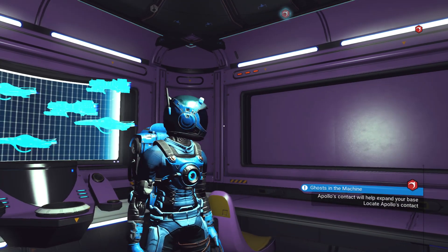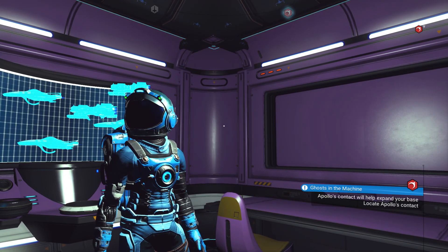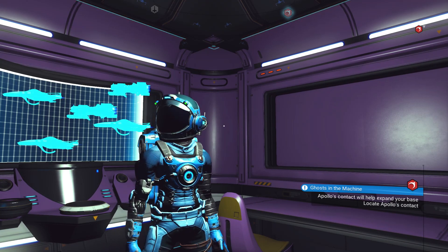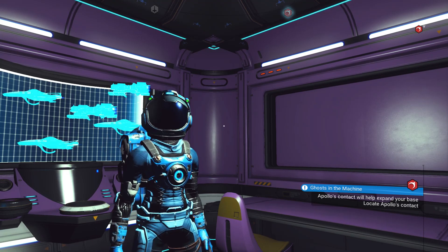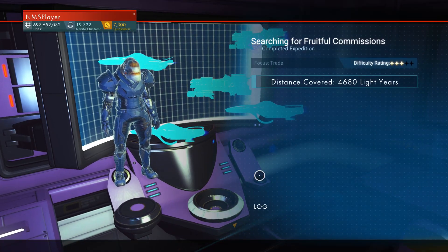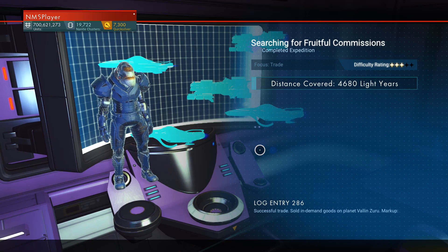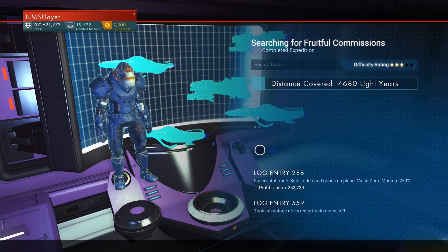Hello everyone, welcome back to No Man's Sky Synthesis. We're playing Beyond Survival today. You see down there in the lower right corner, Apollo's contact will help expand your base — so that's what we're starting today. We're going to start with calling in the fleet. We're already in the system. Let's see if we did any better with a trade mission with bumped up industrial numbers.